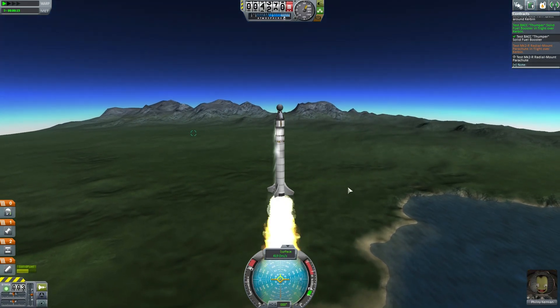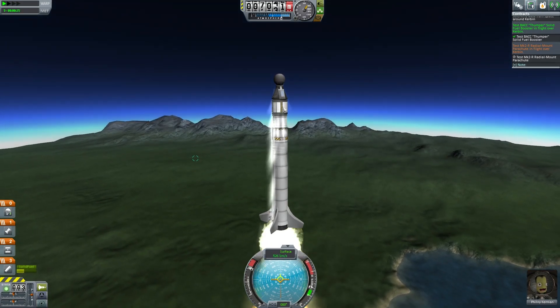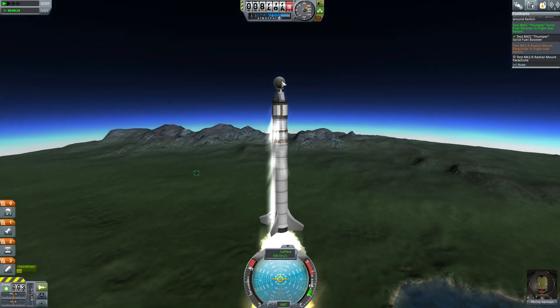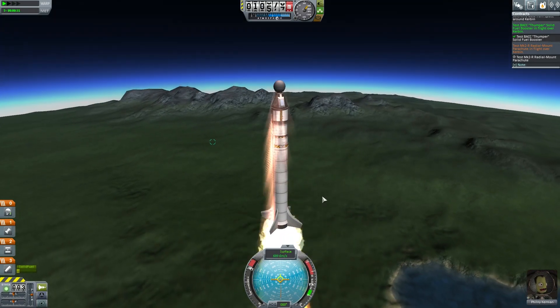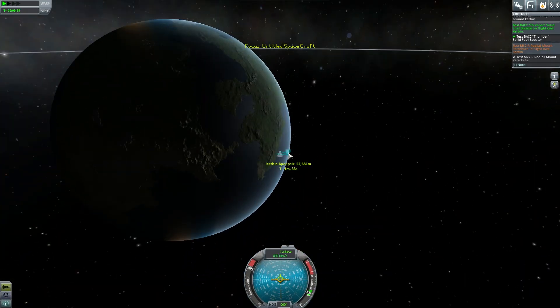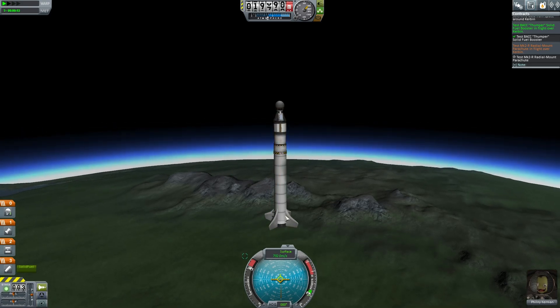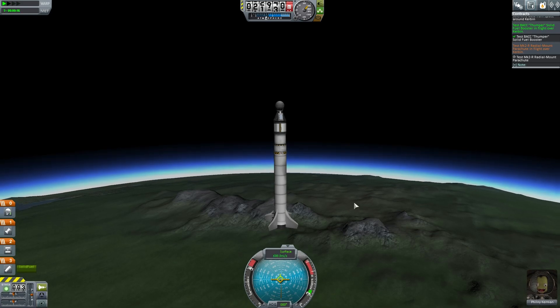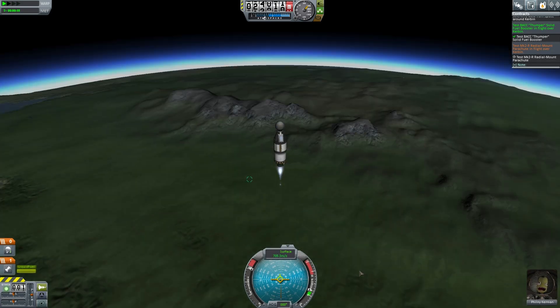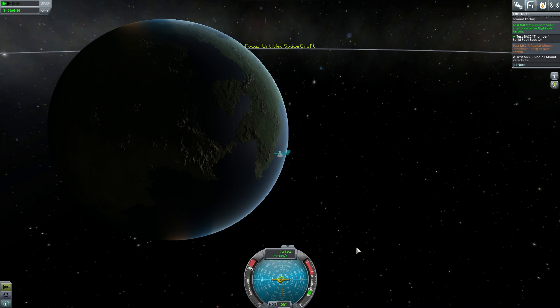It will become necessary to steer once we ditch this last stage because it will probably want to fall around and move one way or another. Hopefully this will carry us high enough that we don't need to worry about the engines. We are going to 52 kilometers, so I'm just gonna wait a few seconds. We're gonna use these fins to keep us stable. Now we're about 20 kilometers — let's go for it. That's us stable. I'm not touching the steering controls but you can see it does want to wobble a little. We're wanting to get more than 70 kilometers up — and that's us, we've done it.